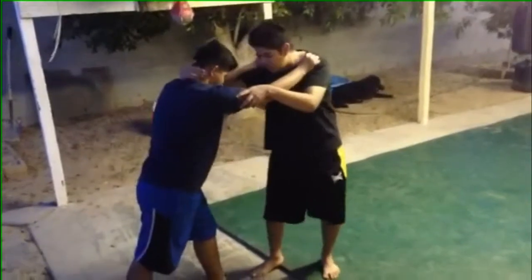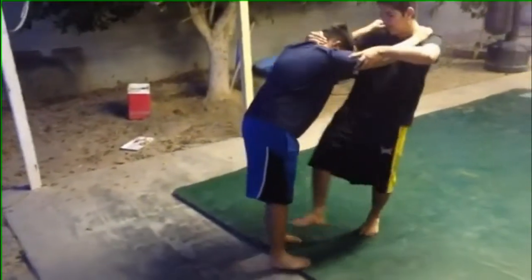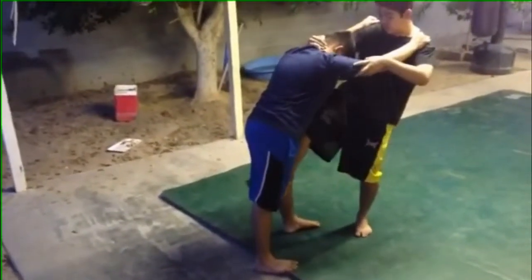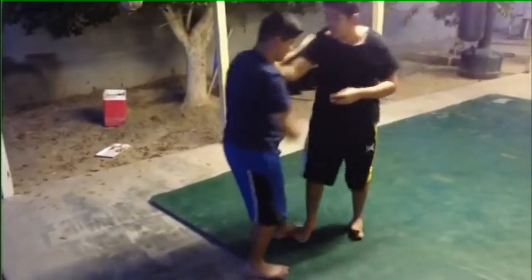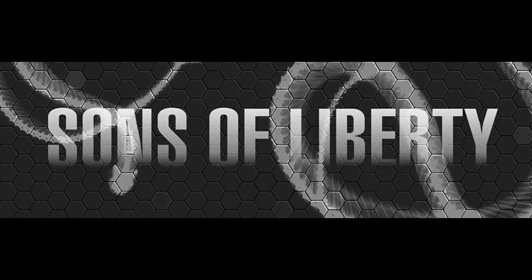The leg throw: if your opponent grabs you and is taking you, what you're slowly going to do is walk back with them a couple steps. The next step that you take is wide open — this goes right and you need to walk right between his legs. You go down and it's going to flip them over.